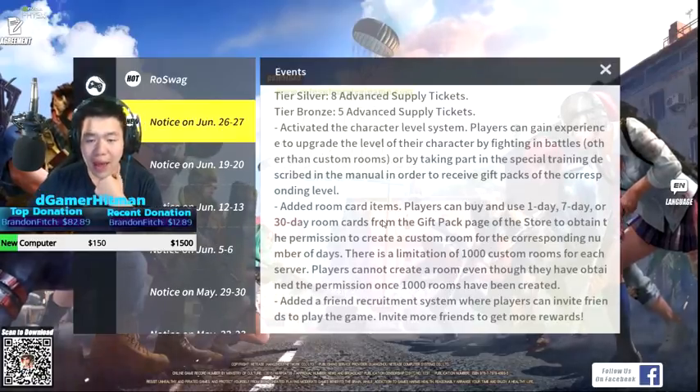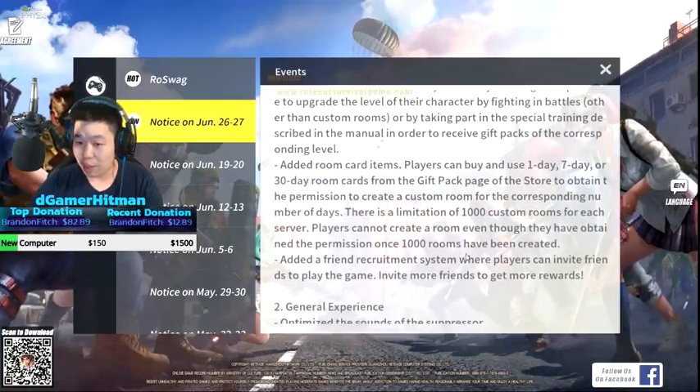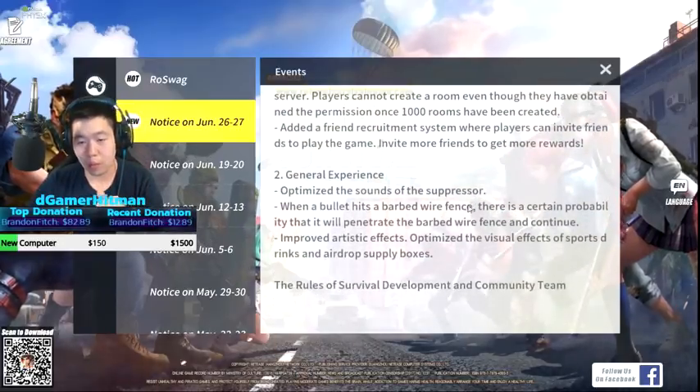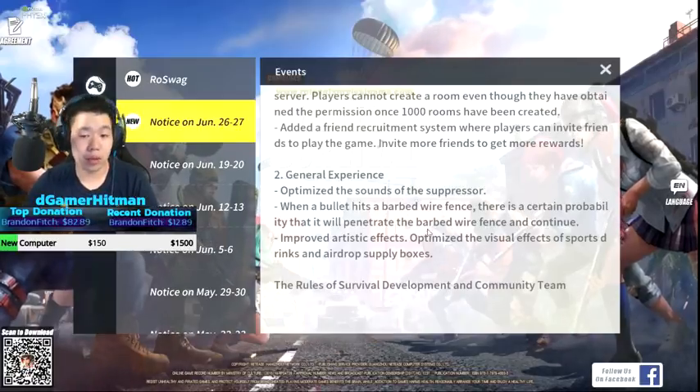They added room cards, which you can buy - basically that's for custom games. There's also a friend recruitment system where you invite more friends to play and get more rewards. That's cool, so when we play together it's gonna be good. They also optimized the sound of the suppressor, which should be interesting.